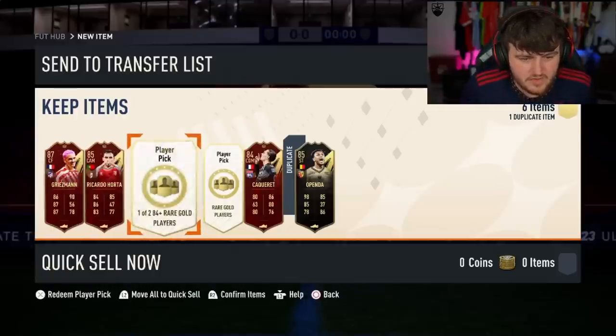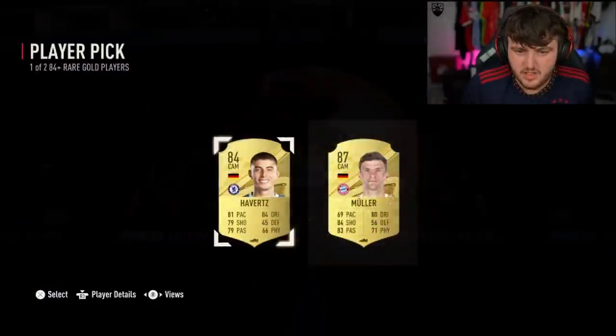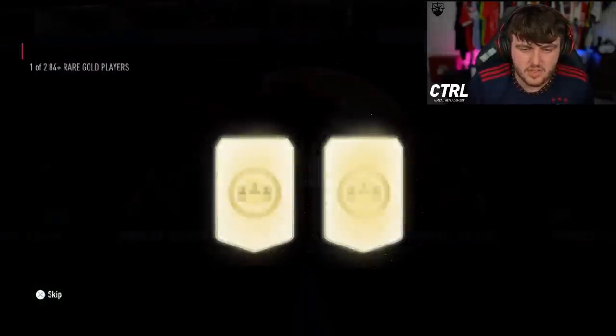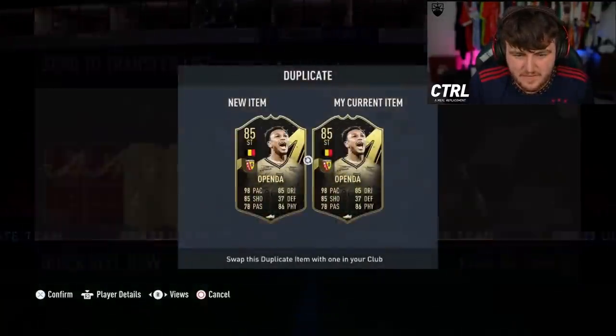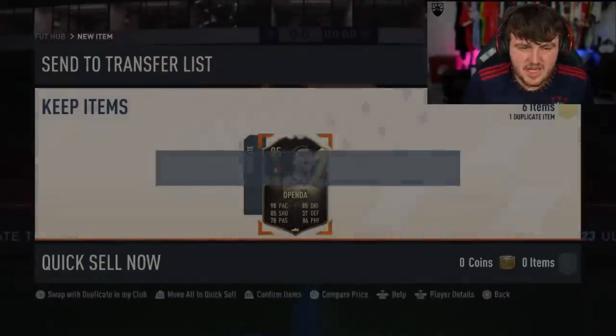He did pretty well in his foot jumps rewards — two more 84 plus player picks. Muller, not great. An 87 and 85. I didn't realize Penda was 85 rated — that's actually a really good looking card. Grand Coppite has got a base icon player pick, and I think that was just one of the 84 plus packs. Here we go — base icon player pick.